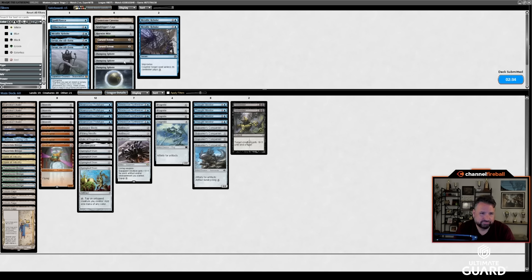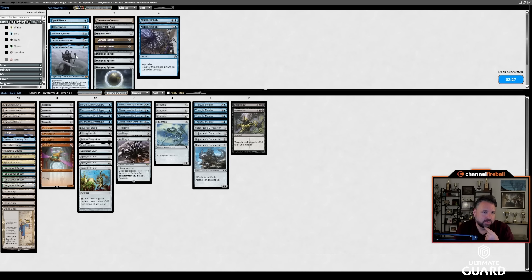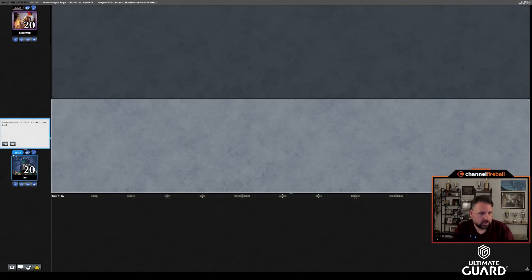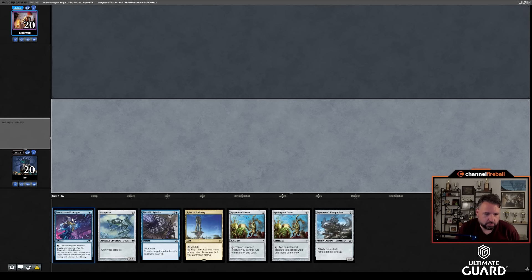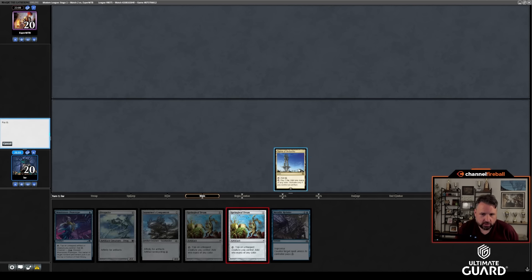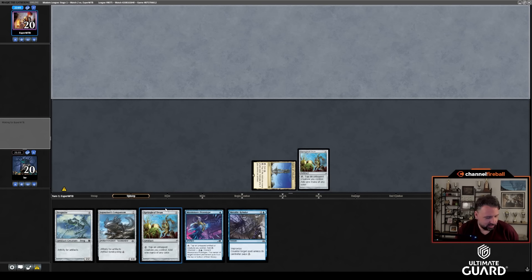Do I want the Needle? Needle is kind of medium — maybe I want one Metallic Rebuke over Needle. I like Relic against Tarmogoyf though. I'd like to play first. I don't mind this hand — I can go turn 1 Springleaf Drum, turn 2 Moonsnare Prototype or another Springleaf Drum, and then have Frogmite up soon. If I draw a land, I can cycle for Sojourner's Companion. I hate mulling against Thoughtseize decks — it's just so bad.